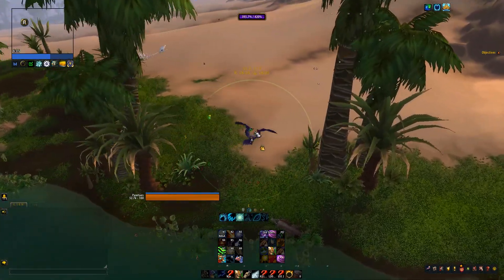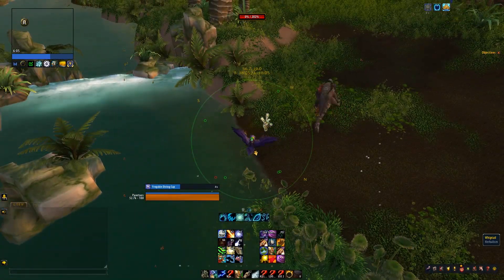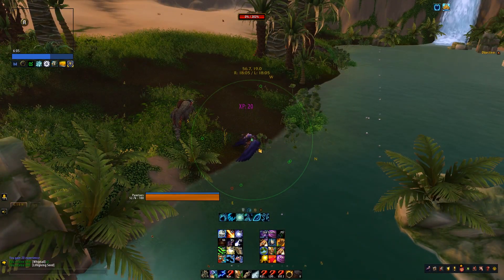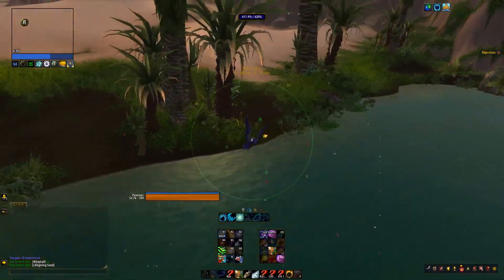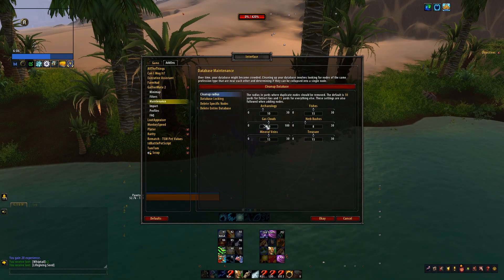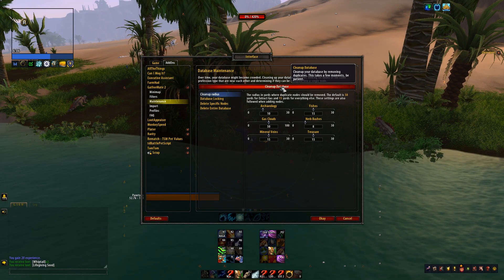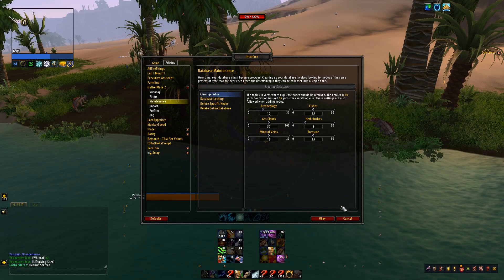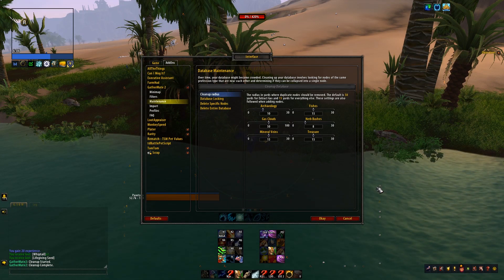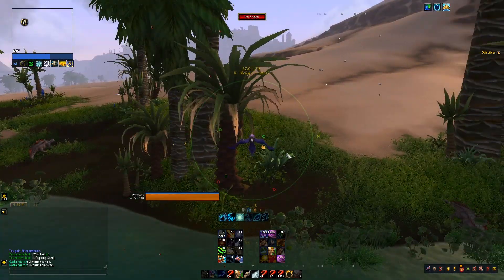The problem with merge is that there are little duplicates — you can see right here that there are two nodes, one that I picked and one from the database. To clean those up, you can go to GatherMate 2, then maintenance, and set any herb bushes within 8 yards to combine. You click 'clean up database,' it takes a little minute, and once you get 'cleanup complete,' there's only one herb node. That'll save you some confusion.